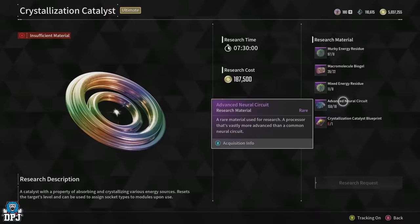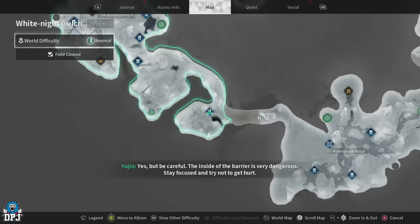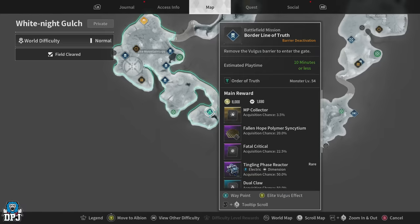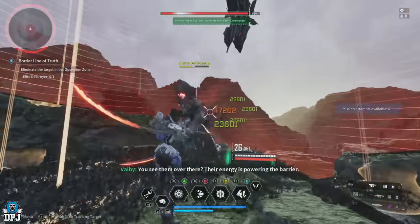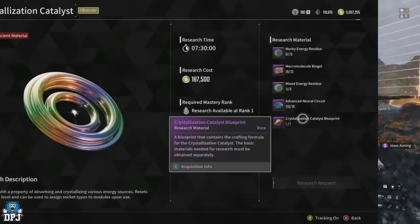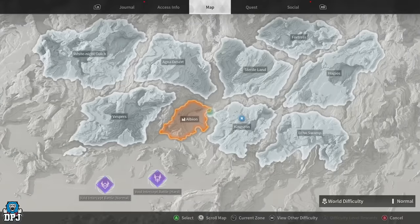Next up you need 18 advanced neural circuits. The best place I found is the Borderline of Truth mission in the White Knight Gulch within the Mountain Top area. You can run this mission in under two minutes on normal mode and get five-plus per run, since there are three elites that spawn, all dropping multiple advanced neural circuits. It won't take you long at all.